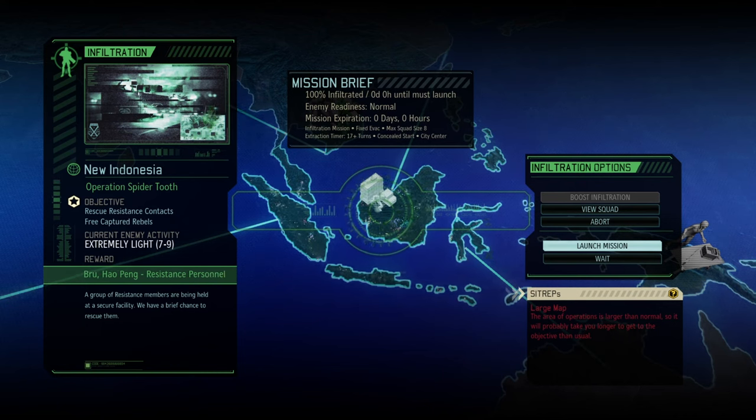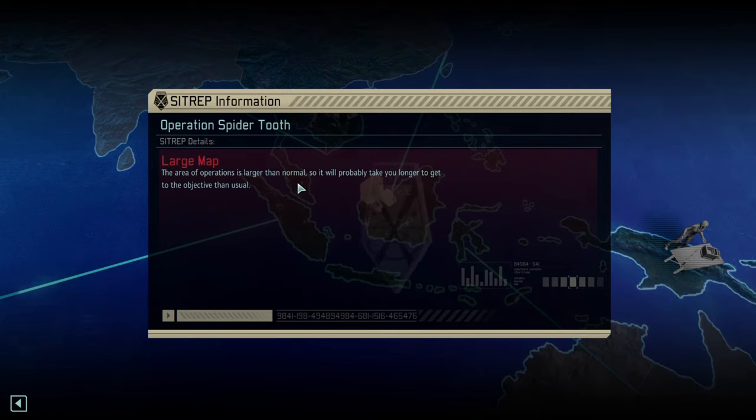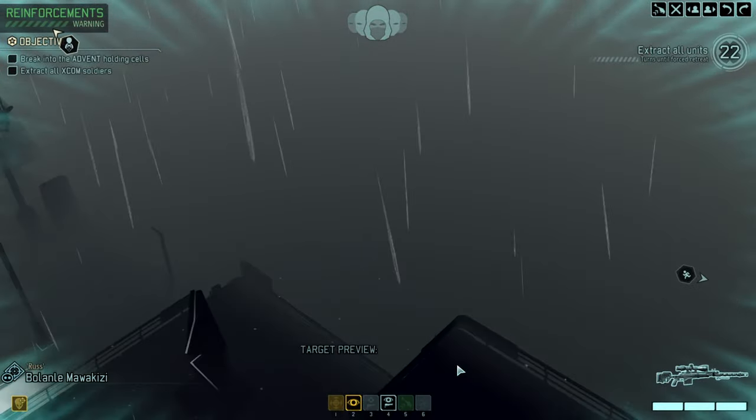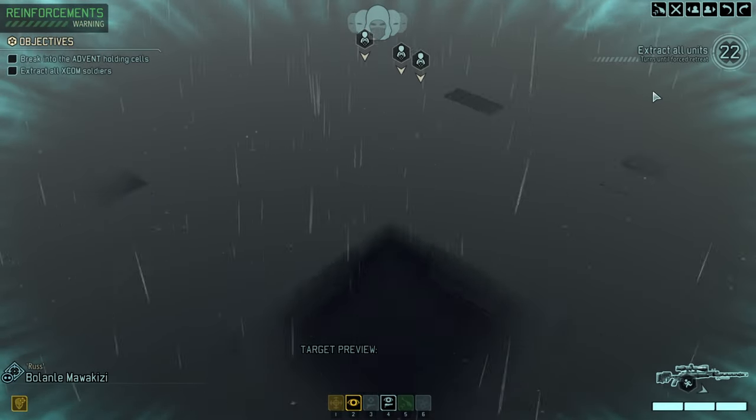Hello and welcome back to another episode of XCOM 2: War of the Chosen. My name is Saiken, and today we're continuing Long War of the Chosen, Legendary Iron Man — it is episode number two. Operation Spider Tooth is ahead of us. We have a resistance personnel and a couple of rookies, a large map, and we need to rescue contacts and free the rebels. The extraction is in the city center, so let's see what that's all about.